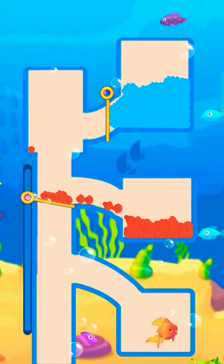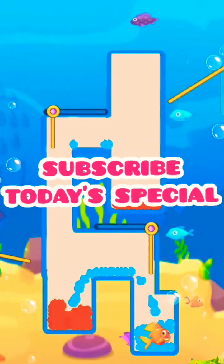Drag the pin to make a way to flow water to the fish chamber. Here we save the fish. That's all — don't forget to subscribe.